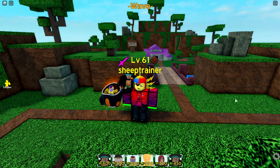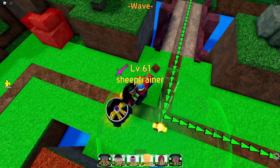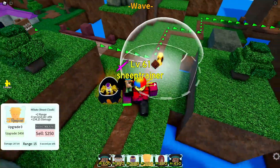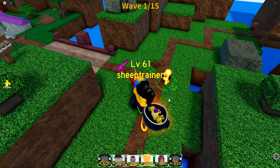Hello everybody and welcome back to another episode of Roblox All-Star Tower Defense where today we'll be showcasing maxed out, max level 80, 5-star Minato. As you see, he starts off terrible. Look at his puny 15 range and attacks every 6 seconds.